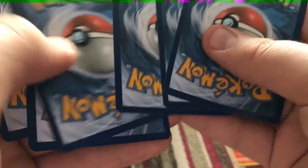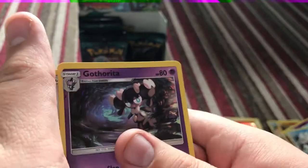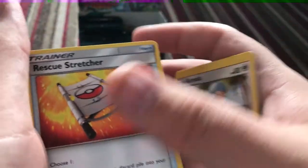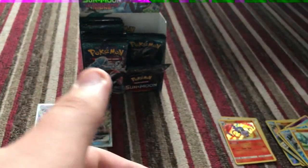Is that right? One, two, three. One, two. I nearly missed one out there. Gothita, Camola, Rescue Stretcher, Respa Vouch, and a Sharpedo.